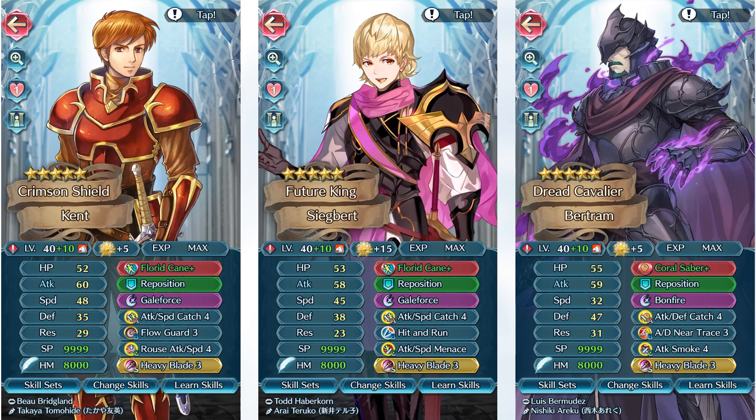You can stack up attack and speed so you can double, then run Heavy Blade so you can secure your Gale Force procs. Assuming the foe can counterattack, you will be able to attack again and then run out with Florid King. However, Heavy Blade checks are going to be a lot harder — even with modern day units like Kent, you still have units that can ruin your chances at triggering Heavy Blade. You can run a Menace to make Heavy Blade checks a bit easier, and it pairs well with Catch as it will debuff the foe. This is probably one of the better skills you could run over a Rouse, because even though Rouse is more consistent in buffing yourself, Attack Speed Menace debuffs the foe's attack, giving you a bit more of an attack swing to secure Heavy Blade.